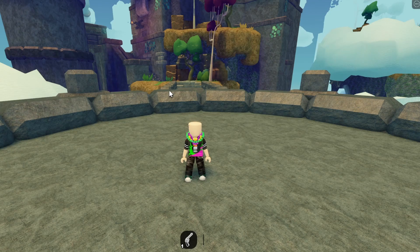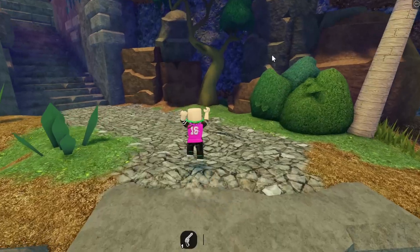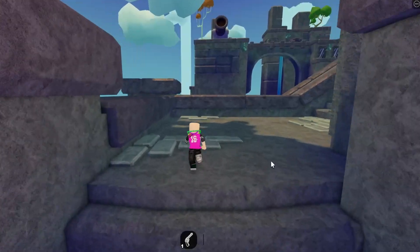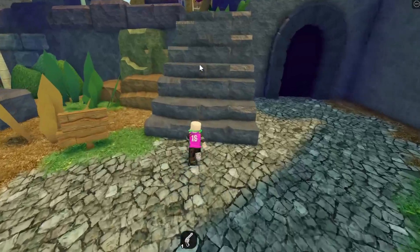In order to get to the Faberge Egg area, from the spawn point over here, you want to head across this bridge and head over to this island. Once you reach the island, head over to the left side and go up the staircase. Then once you're up the staircase, head over to the right side and go up that staircase as well.